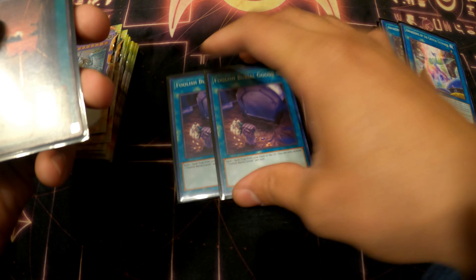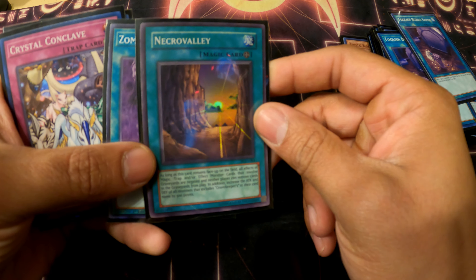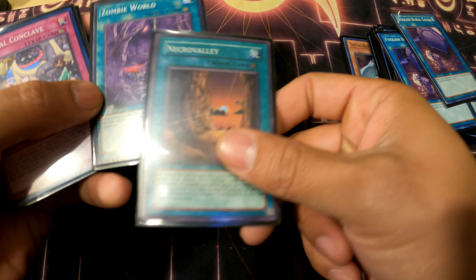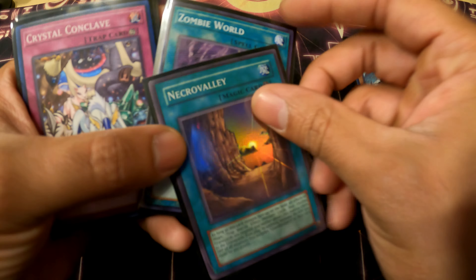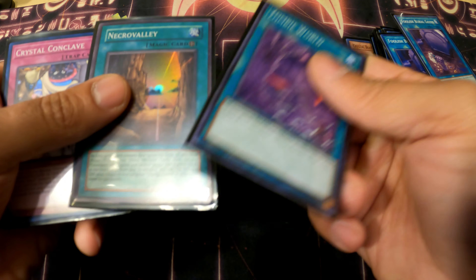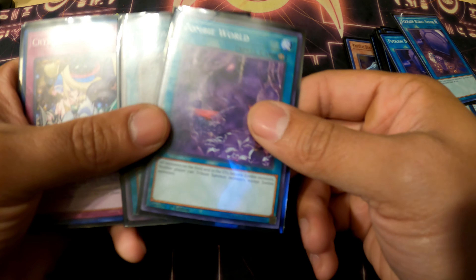Two Foolish Burial Goods to dump the Crystal Beast trap card in order to add field spells. One Necrovalley — you guys already know what it does. This helps against the meta right now because it shuts off Ishizu Tears on the field — they can't move cards from the graveyard, effectively stopping them from fusion summoning. Their only out is to make an XYZ monster, attack one of your monsters, go into Accesscode Talker or Abyss Dweller into Zeus, and if you don't have a way to stop Zeus you're probably going to lose, because Zeus wipes your Crystal Beasts and materials.